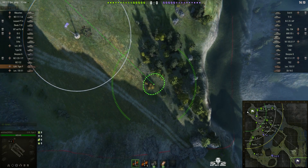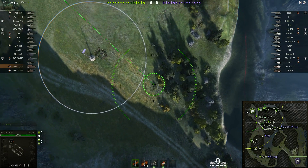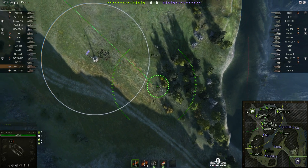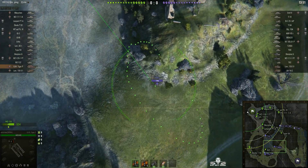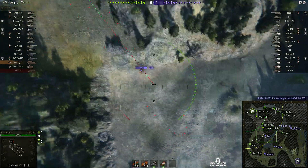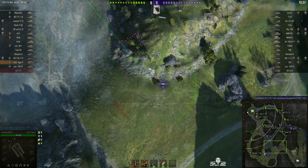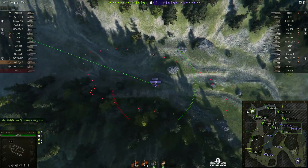Going to the trees to the left actually does appear to have been a smart move, because that T92 is pushing the ridge line. If he'd been spotted on top of the rise like the Lorraine 155 51, that might have been curtains for Entelzahn — I think the enemy arty would have homed in on him straight away. Now he's not going to be able to hit that T92 because he's just too close, trying to fire into a bowl. But he can hit the ice road very nicely.